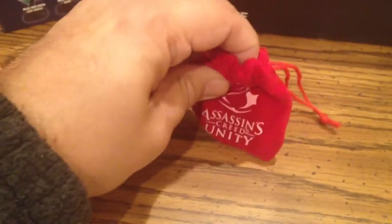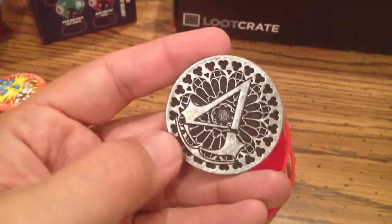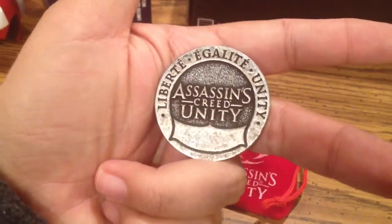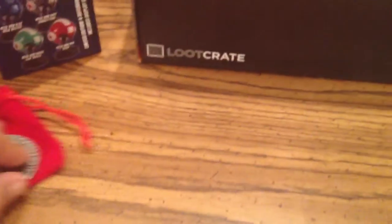Assassin's Creed Unity. This is a neat little item. My buddy was telling me about it. It is a coin — maybe I could use this as a challenge coin. It's pretty cool. I got the Unity side. It's to celebrate the game. It's got good weight to it, it's heavy. Really beautiful. Nice felt bag. Really happy with that.